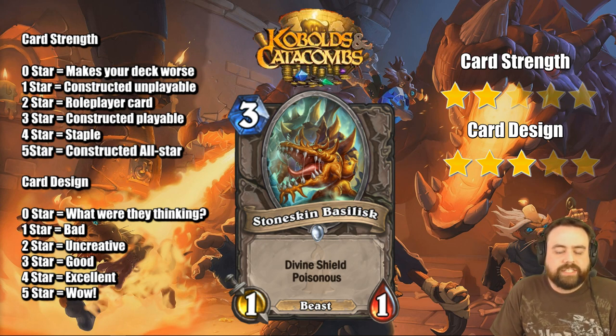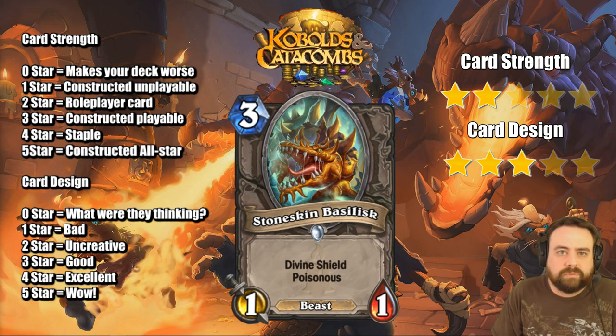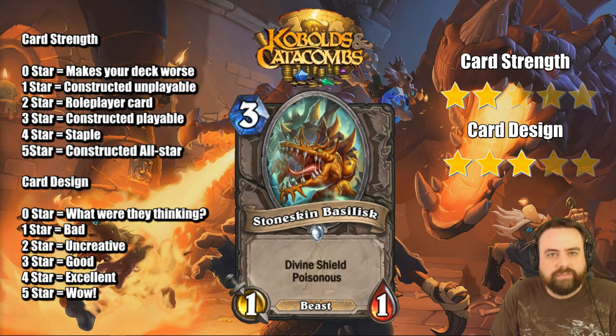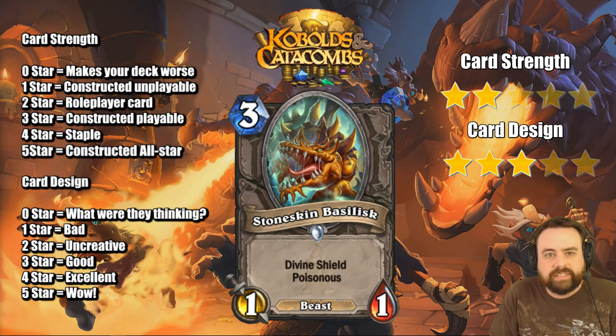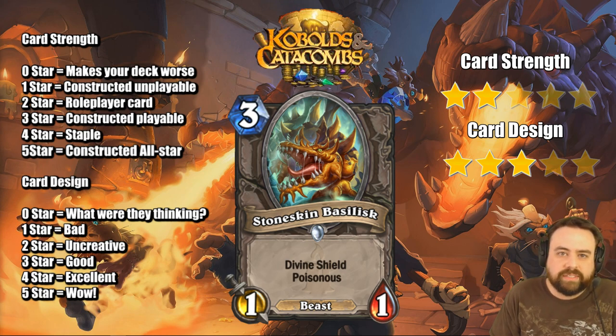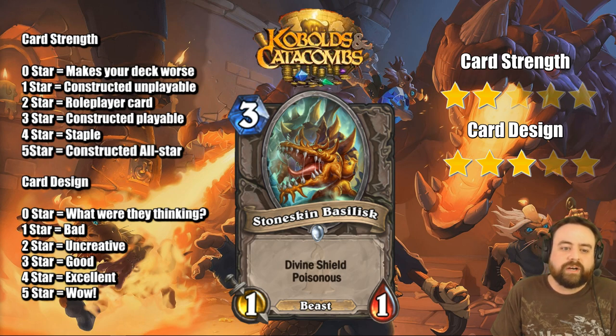Stoneskin Basilisk, 3-mana Divine Shield Poisonous 1/1, and it's a Beast — very much like the Giant Wasp. The Giant Wasp didn't see much play, but I think this is very much a playable card. In certain matchups this will be better than Wasp, because if your opponent doesn't have a Hero Power ping, this could do a lot of work. It might be in the set to sort of deal with enemy Tar Creepers. It's also another Beast with Poisonous, so Deathstalker Rexxar is getting more combos — Kodo plus Poisonous, Bat plus Poisonous as a board clear, Dread Scale plus Poisonous as a continual board clear. Deathstalker Rexxar loves to see this guy.